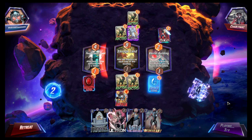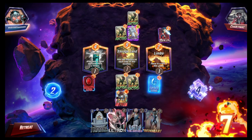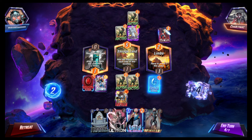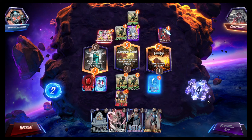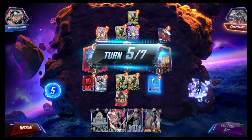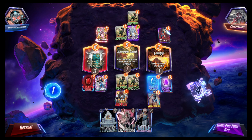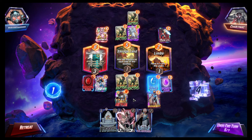Oh damn, that's worse. We're gonna need all the protection we can get. Hopefully Dazzler can power this area up even after the minus two points we're gonna lose. Power Stone, and then Ironheart helps out.